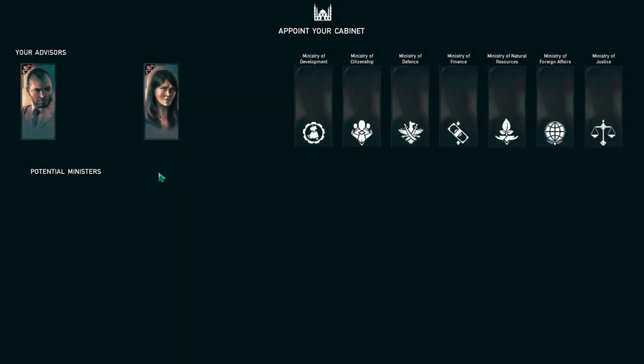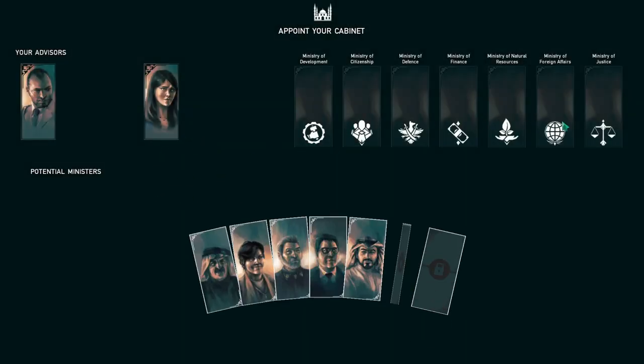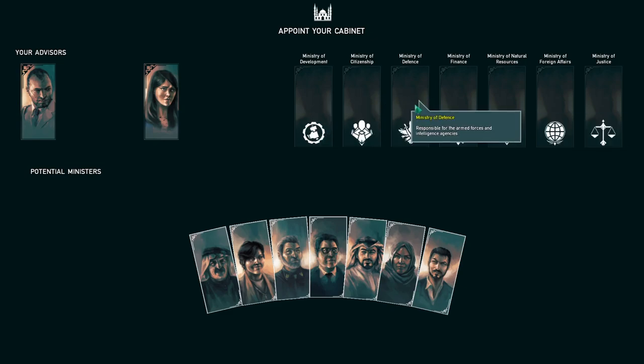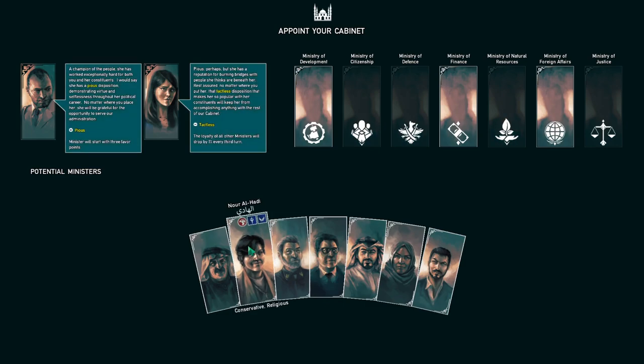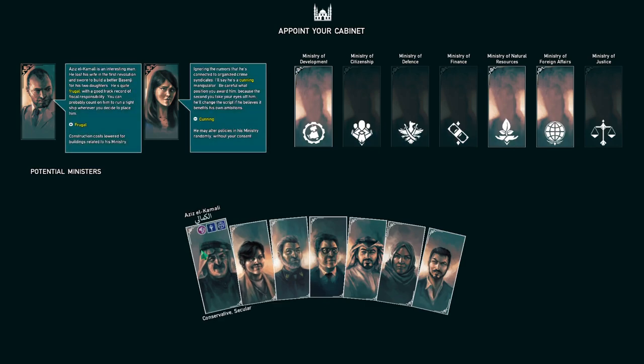Our advisors are going to help us appoint our cabinet. We'll fill four or five positions covering development, citizenship, and defense. Each person has a plus and a minus. For instance, old Aziz here is frugal — whatever ministry I put him in is cheaper to build because he's a frugal guy. He's also cunning, so he may alter his policies without my consent.